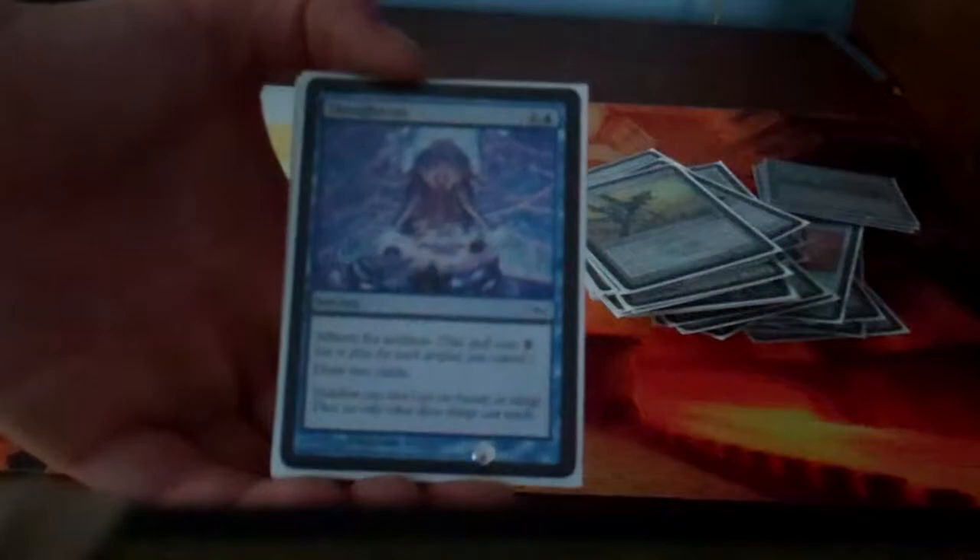I might do an updated version of this later, but right now I don't have Mox Opals or anything yet for them — so maybe later you'll see an updated version. You can hear a sound in the background; my dad's mowing the lawn. Springleaf Drum — I run three of those. Four Signal Pests — a 0/1 for one with Battle Cry. Then I run four Thought Casts.